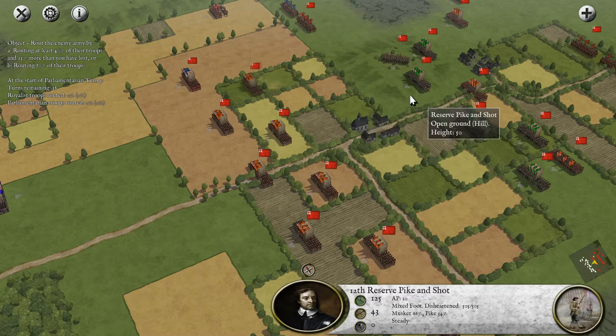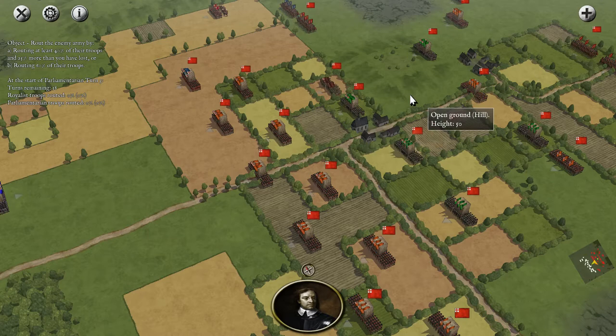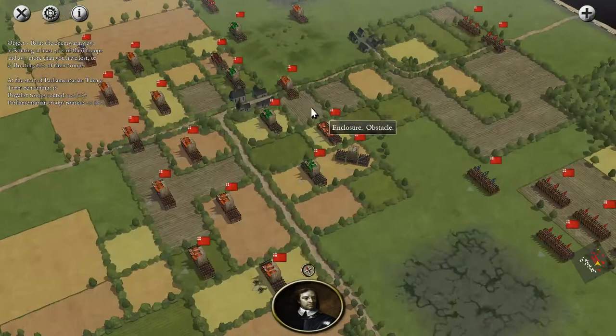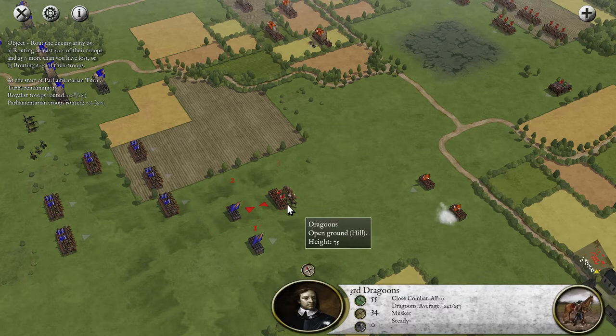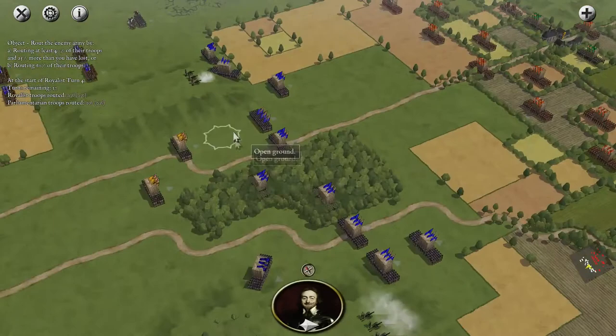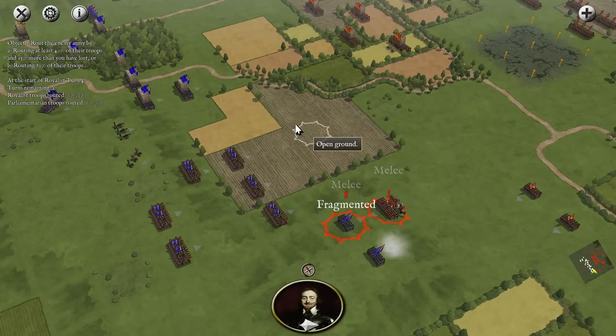The enemy seems to be advancing in good order — nothing really to say about this. As they usually do, the infantry advance and then the cavalry follow. That's unexpected — I guess the Parliamentarians are a bit desperate at this point. Well, the first thing I have to do is retake that position by charging these guys away.